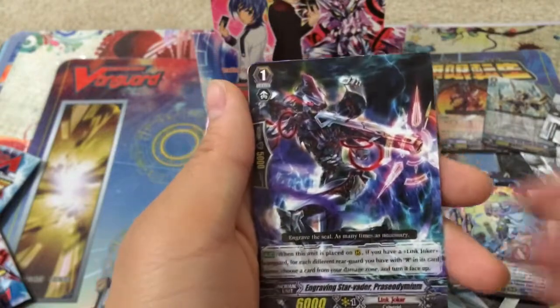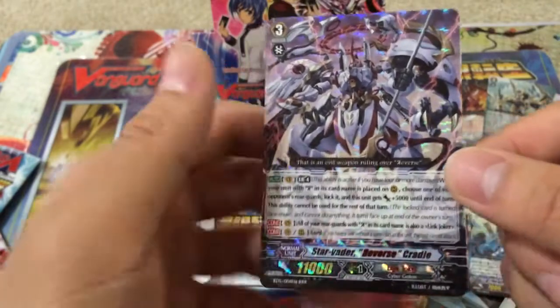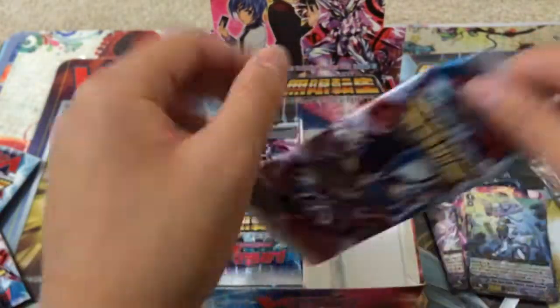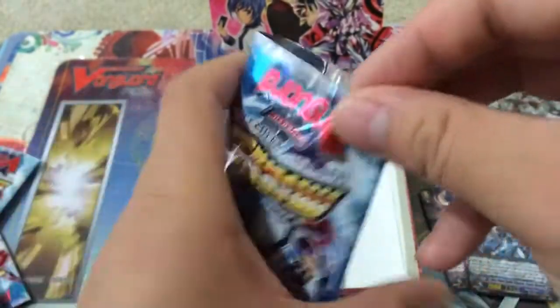Next pack. Another heal for Aqua Force and a Triple Rare — Starvator Reverse Cradle. Nice! Not sure if he's one of the pricier cards in the set, but definitely an awesome Triple Rare, especially if you plan to make that Glendios deck — pretty sure you need him, or at least he's a key player.